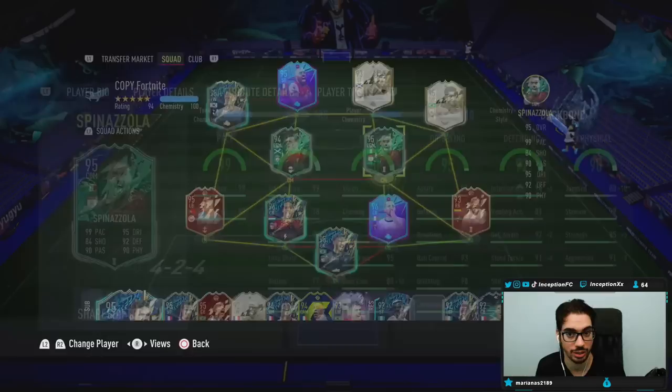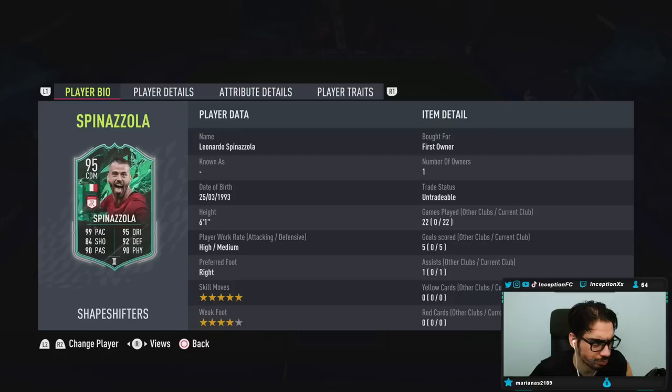So it was a perfect opportunity because this card looks absolutely incredible — he really does look like an absolute monster. They formatted him perfectly for the engine chemistry style you're most likely going to give him. In-game, Spinazzola is a 6'1 player, high-medium work rates, right-footed, 5-star skills, 4-star weak foot.